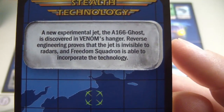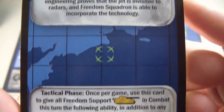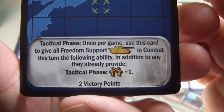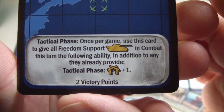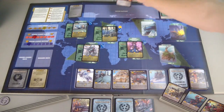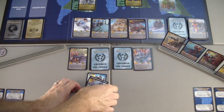No stealth technology - instead, a new experimental jet, the A166 Ghost, is discovered in Venom's hangar. Reverse engineering proves the jet is invisible to radar and Freedom Squadron can incorporate the technology. Tactical phase, once per game: give all Freedom support vehicles in combat this turn the following ability - in addition to any they already provide, plus one combat strength. We discard Venom support and won't be refilling zones.